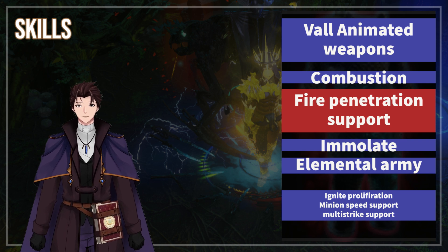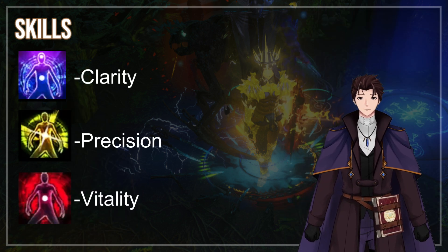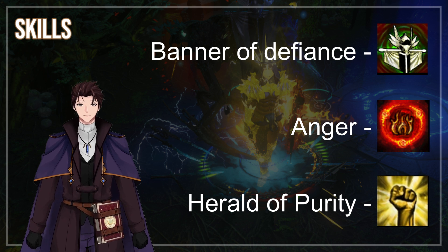I've also tried to play around with Infernal Legion, which was mediocre at best. For our auras, I chose Clarity, Precision, and Vitality — you can keep these at low level. Herald of Purity, Anger, and Banner of Defiance as well.